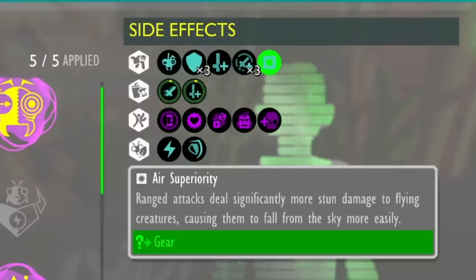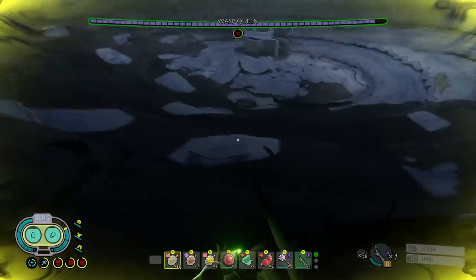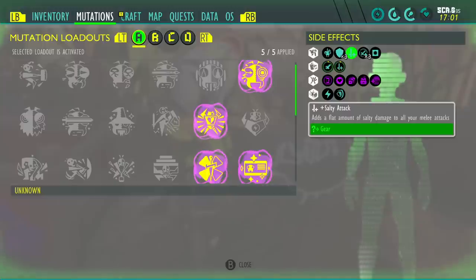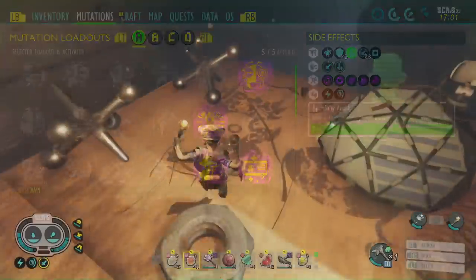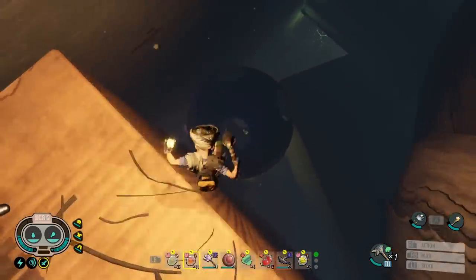The best thing about this armor set in my opinion is the air superiority bonus. If you have all three pieces equipped you get a 75% chance of stunning flying creatures more effectively, making them come to the ground so you can finish them off. Super useful for more annoying flying creatures like mosquitoes. Never use poison stuff against wasps unless you've really got an OP build, never use crossbows either, try not to use explosives, and never use a crossbow if you're wearing the wasp armor itself.